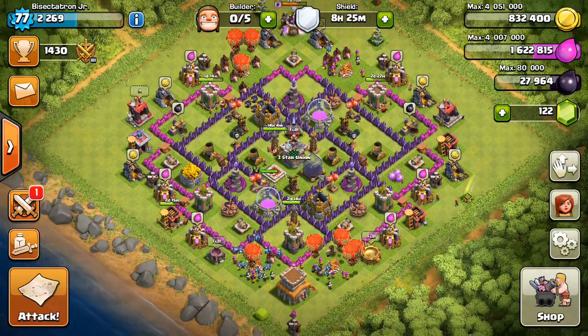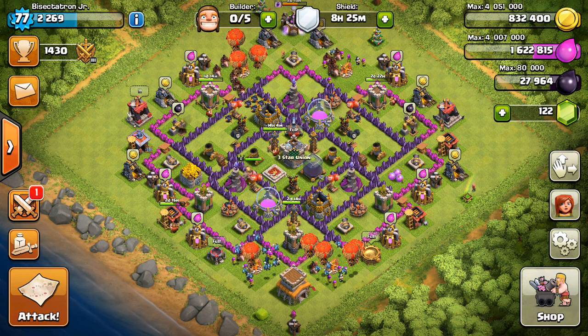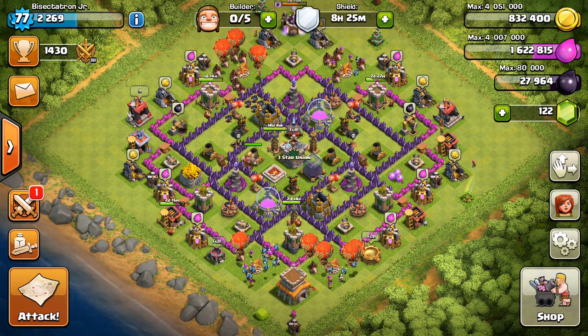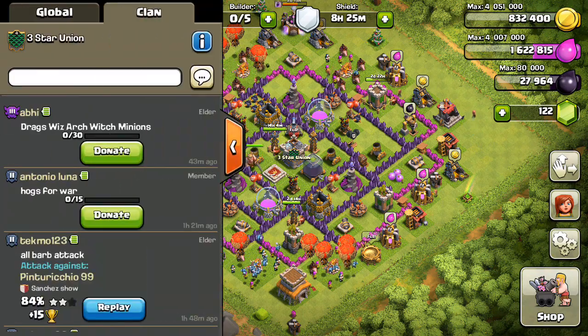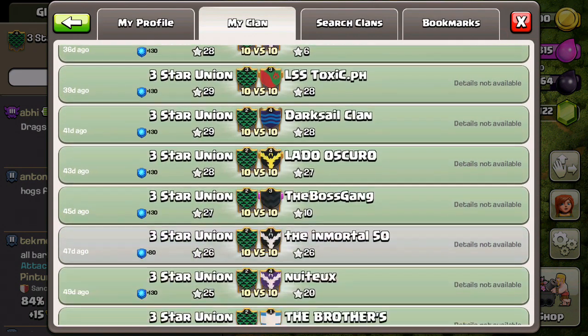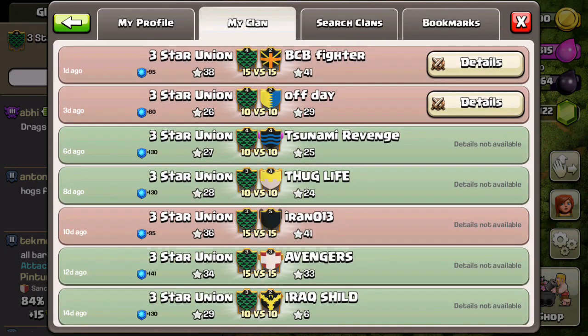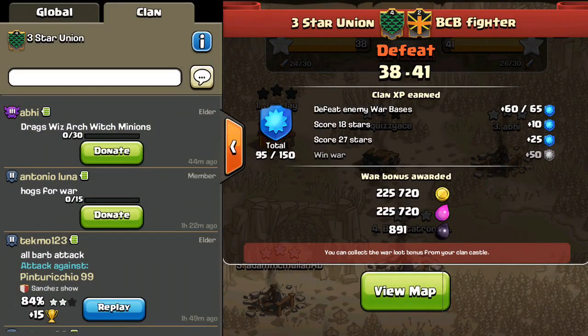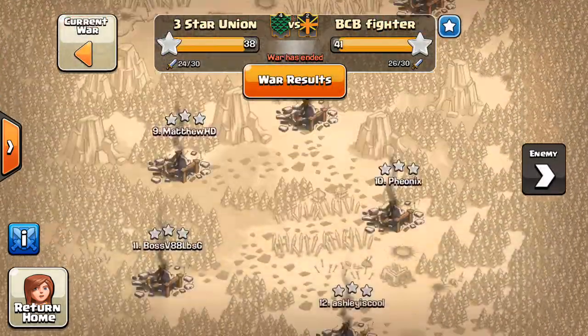Hey guys, what's up, Bisectron here from Clash of Clans Manual with a war recap video. Got two sets of bad news and one good news, so we're going to start with the bad news first. Another loss — two in a row. Don't think it's happened ever, yeah, it hasn't happened ever. So first two in a row loss, very disappointing, even more disappointing than the one before.